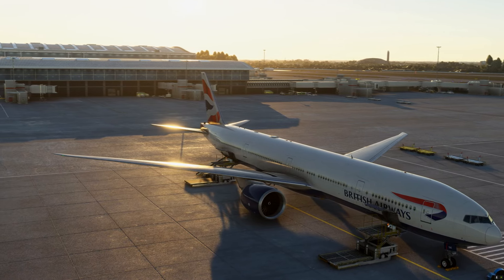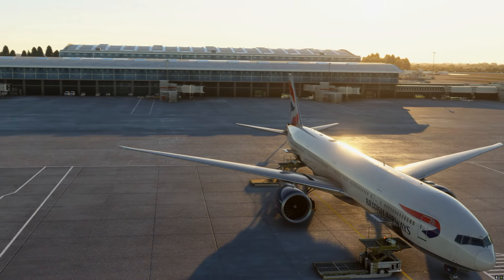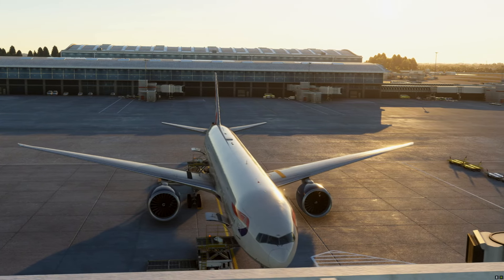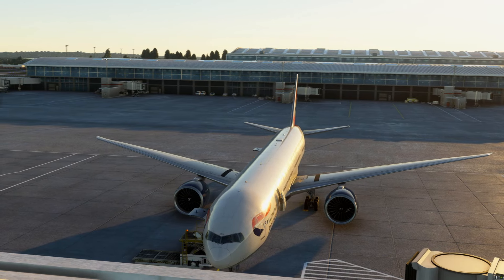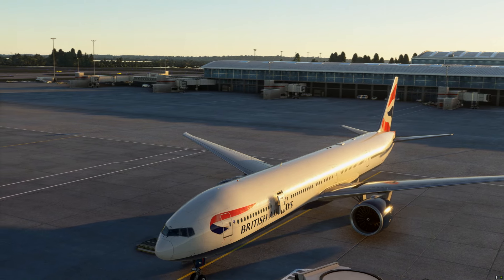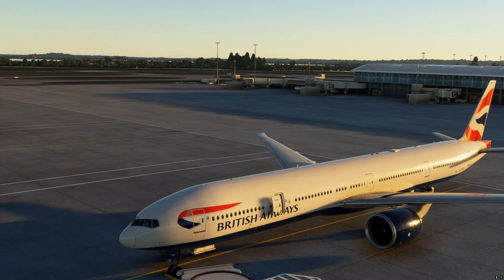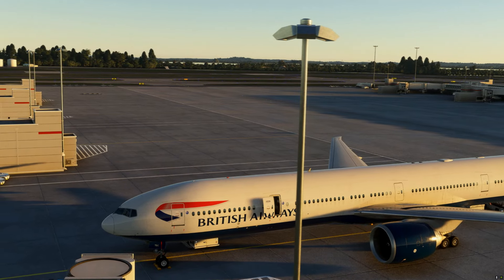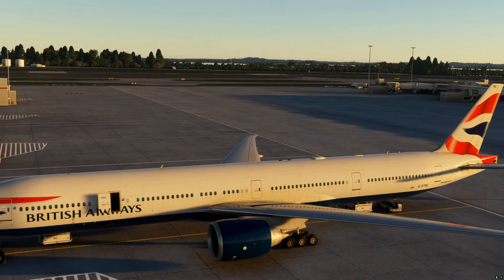Most simmers don't, and to be fair they don't need to — it's not a requirement when you fly a sim. But this is already a stumbling block, because without those things things can get very complicated and very messy. It's not just good enough to be able to program an MCDU; you need to know not just how to fly an aircraft or program it, you need to know how to operate it. And this is the big difference between simming and flying.